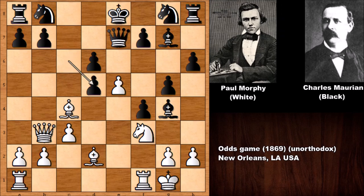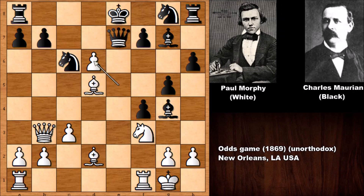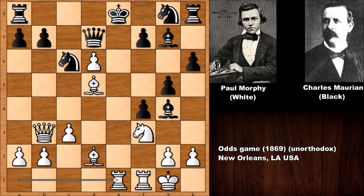After c takes on d5 and bishop takes on d5, attacking on b7, so developing the knight and defending. E takes on d6 and queen to d7 by Charles Marianne — not capturing the pawn, because capturing would only help white since it's not defending on f7 and leaves b7 exposed. If capturing on b7, also attacking the rook and the knight, that doesn't look very good. So queen to d7, defending everything, and check — king moves over.